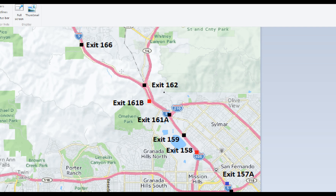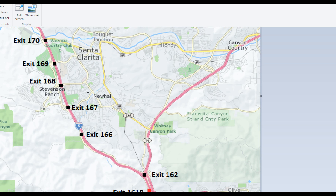This video traffic report covers alternates on the 5 Golden State Freeway through the Newhall Pass and between the San Fernando and Santa Clarita Valleys. The 5 through Santa Clarita is one of those freeways that drivers generally do not venture off of when there are trouble spots, but there are lots of alternates, which is a very good thing.